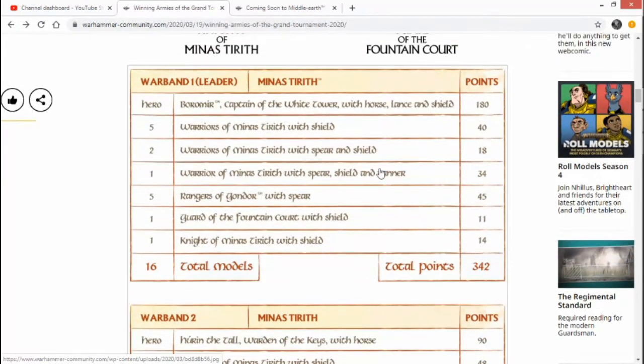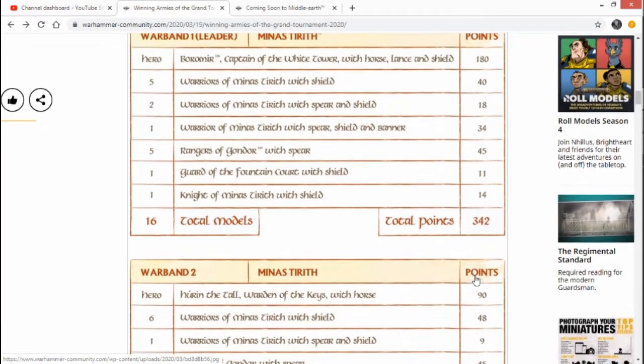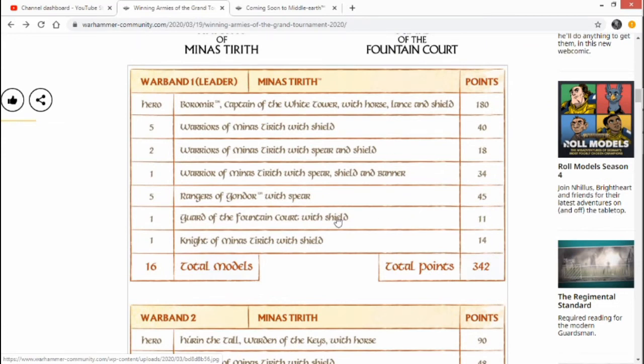These are all 700-point lists. I always loved Boromir with his own banner rather than spending 25 points on a random dude to carry a banner. If you drop the random banner bearer — so 34 points — you're only paying 6 extra points for Boromir to have a 6-inch banner with plus 1 fight value. I would take that. I'm sure you can shave off 6 points somewhere — just drop a Minas Tirith warrior or something.